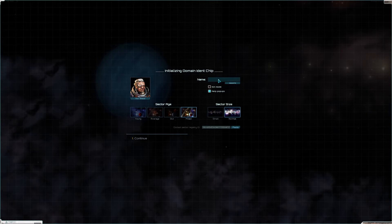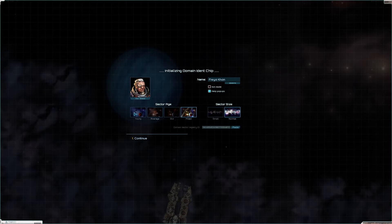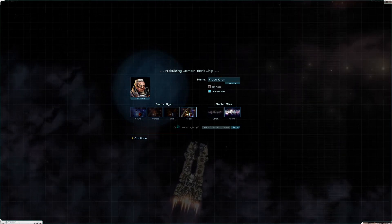You type in a name here. This makes it say that you can exit the game without saving. Altair 4 still works. This all does something that you won't notice. This makes the sector smaller for better performance.